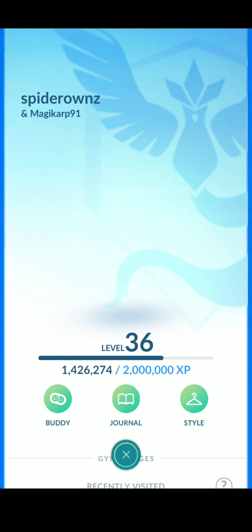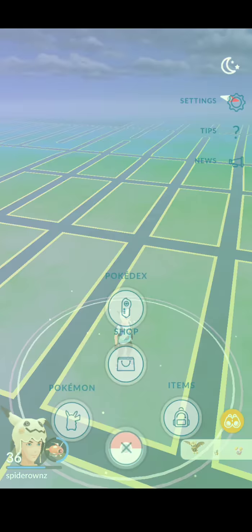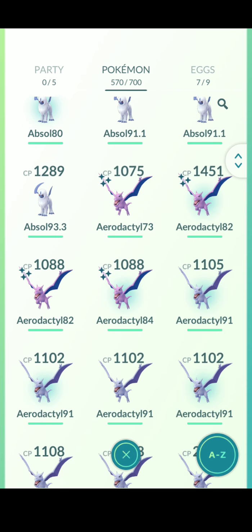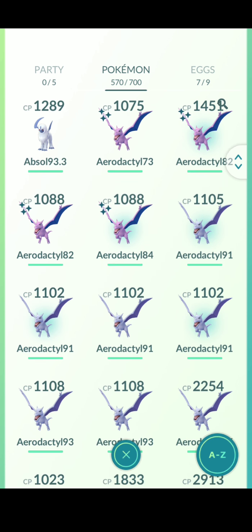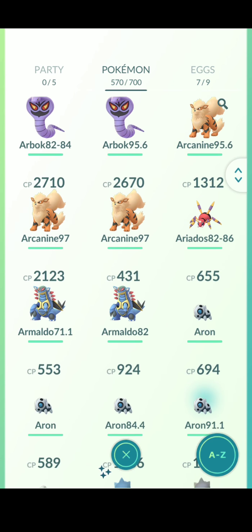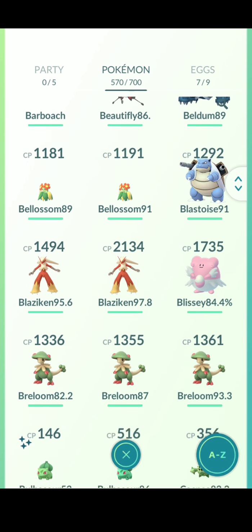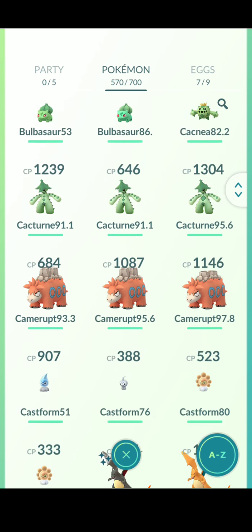I'm level 36, I'm Team Mystic. These are the Pokémon I have. I have four shiny Aerodactyls. One of these shiny — I don't know how to say the name. I got this one shiny, I got one Azumarill shiny.